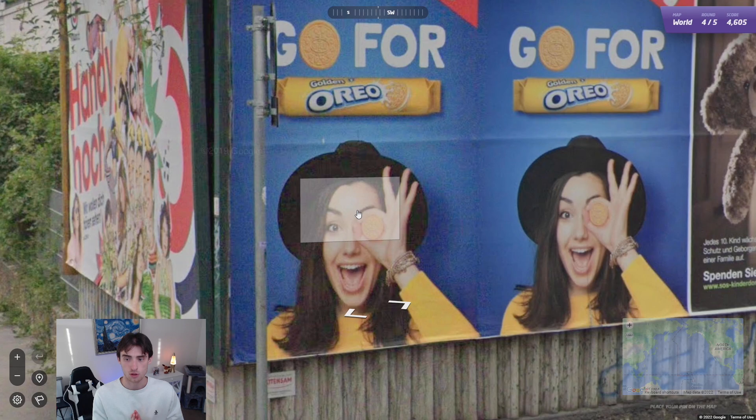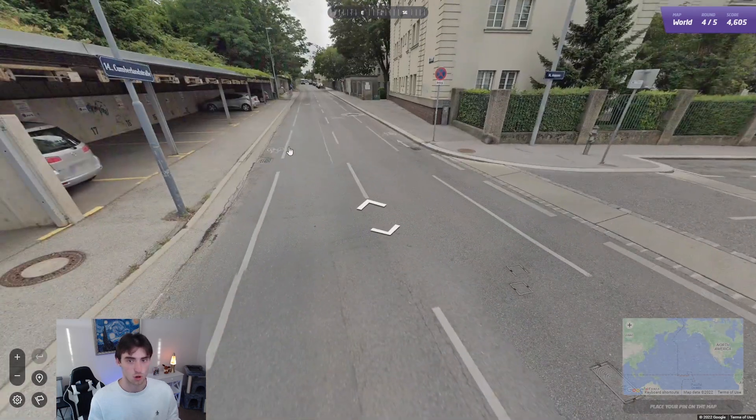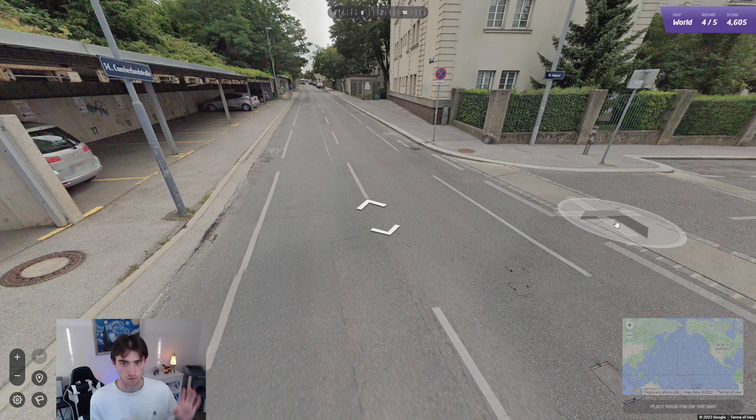I would argue the number one clue on any GeoGuessr round is not going to be a sign for Oreos — it is going to be road lines. Because GeoGuessr takes place with Google Street View, almost every single round, unless it's a very rural out-in-the-middle-of-nowhere round, will have street lines. So knowing your street lines is very essential.